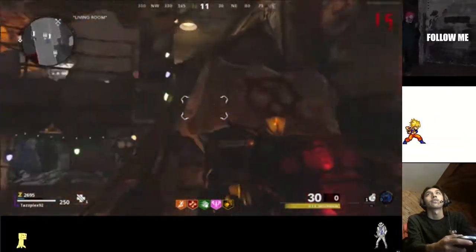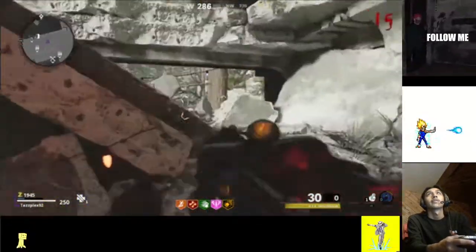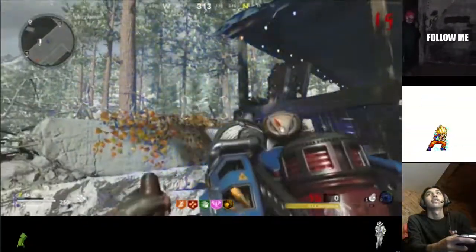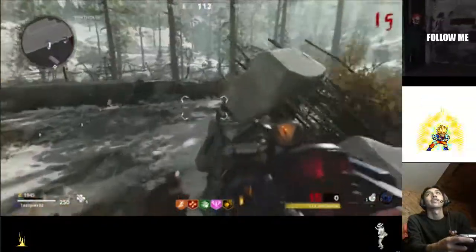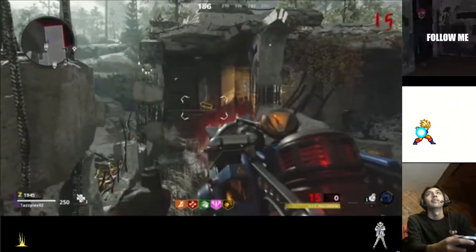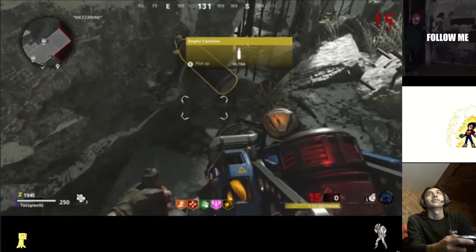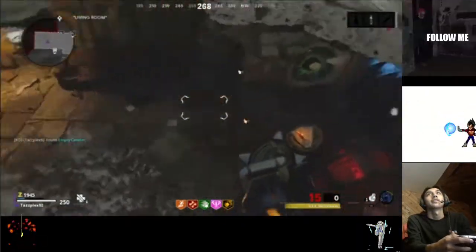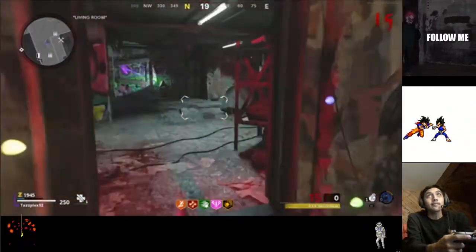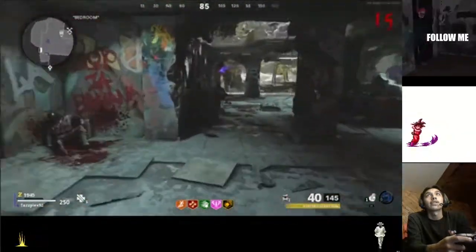After that first step, we're gonna start getting the artifacts. Come up here — you want to shoot this box down, this one right here should fall and break. Second one is over here, just point at it and suck it up. There it is — pick up the empty canister.